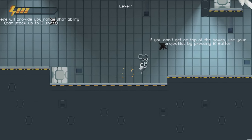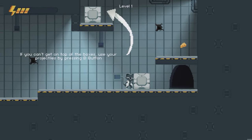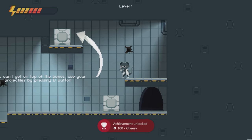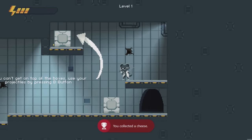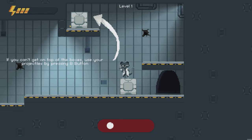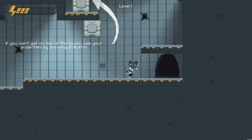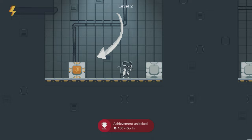If you pick up a piece of cheese, you'll get an energy charge which is displayed in the top left. This will give you the ability to fire a shot with B and charge a block. Rattie can also charge a block in melee range by standing on top of it and pressing Y. This won't use any energy charge. Progressing through the mouse hole will take you to the next level.